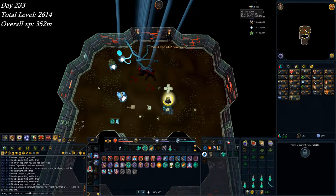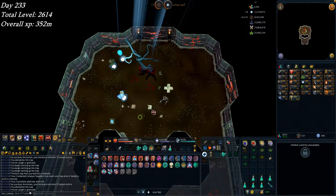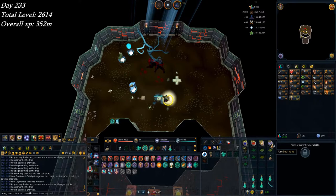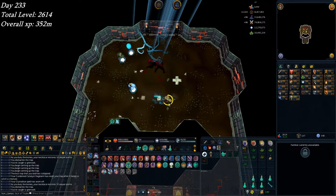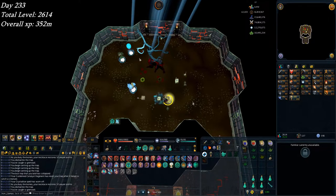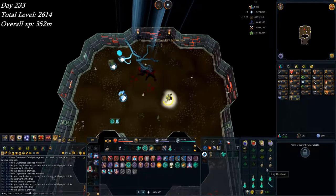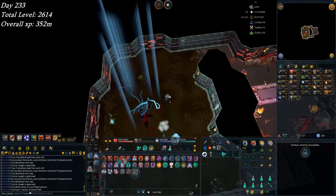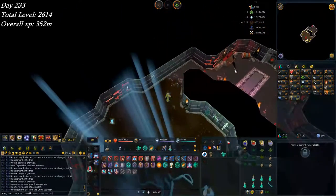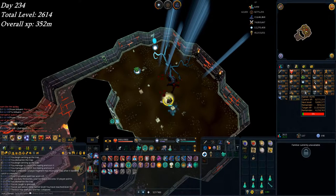Ending off today just under 352 million XP, about a third of the way through the hunter level going towards 95. I've only got about 129 crystallize casts left before I have to leave Grimy Warlocks, then I'll do normal tortles until 96 and ornate tortles after that. I did some math — I need to earn like 4 million XP per day to comfortably finish this series, which is kind of absurd especially with classes starting.